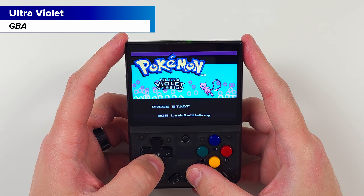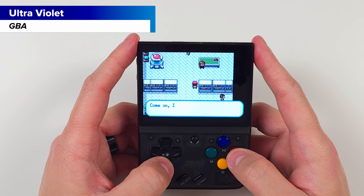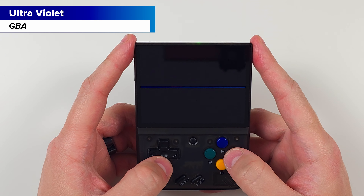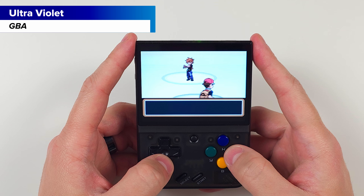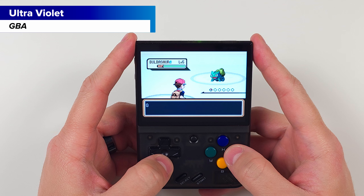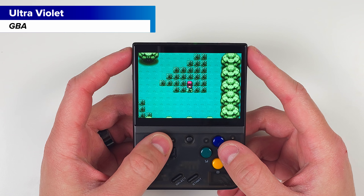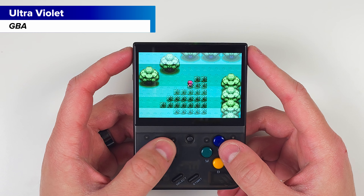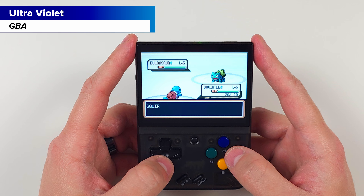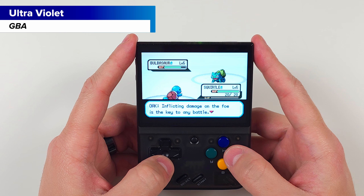Next up is Pokemon Ultraviolet. This ROM hack uses Pokemon Fire Red and still uses the same design and story as the original, but with new changes. You can play through the entire game and catch all of the Pokemon from the first three generations. You can also skip choosing the three starters and catch your own in a Safari Zone-like area. As an added bonus, this game also has retro achievements.